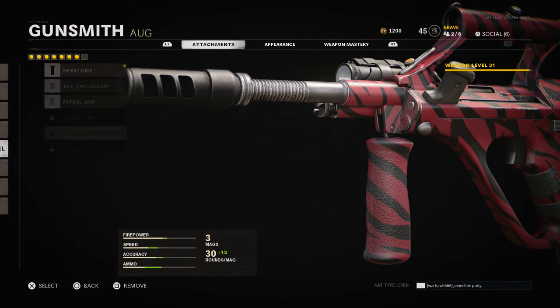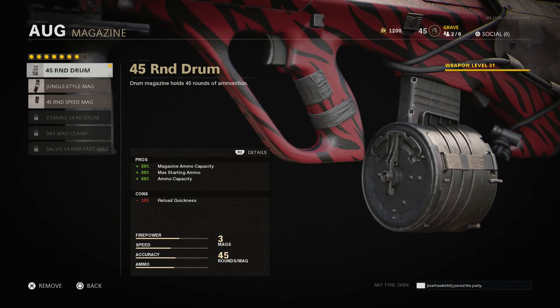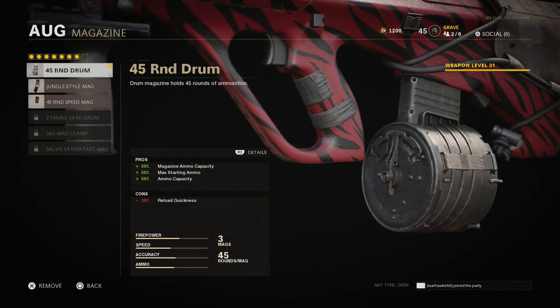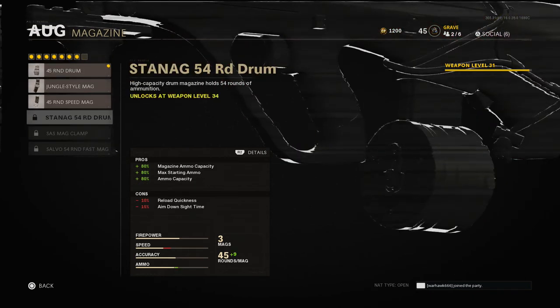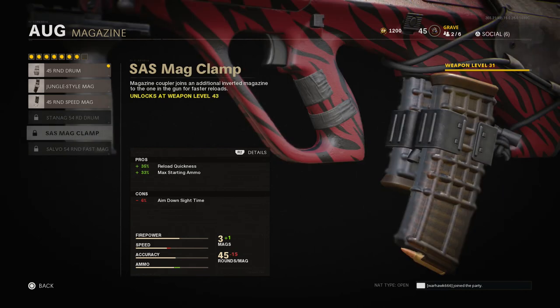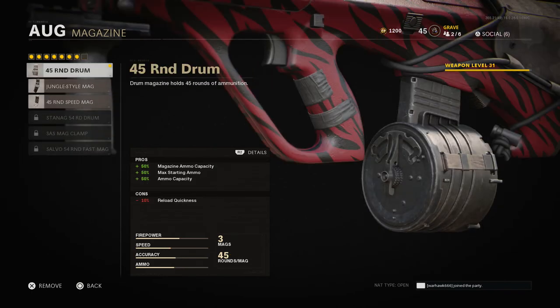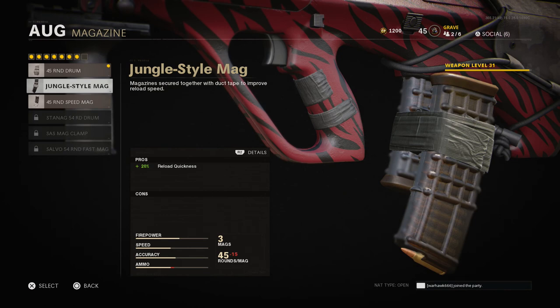For the magazine I usually run the 45 round drum or quick mags. The 45 round drum's only downside is reload quickness. Once you start getting into the larger magazines, you start getting aim down sight cons, which I really want to avoid. In my opinion, the regular big magazine on every weapon is the best. If you want to reload quickly, I'd say go with the jungle style mag, which is pretty much fast mag from past Call of Duty games.